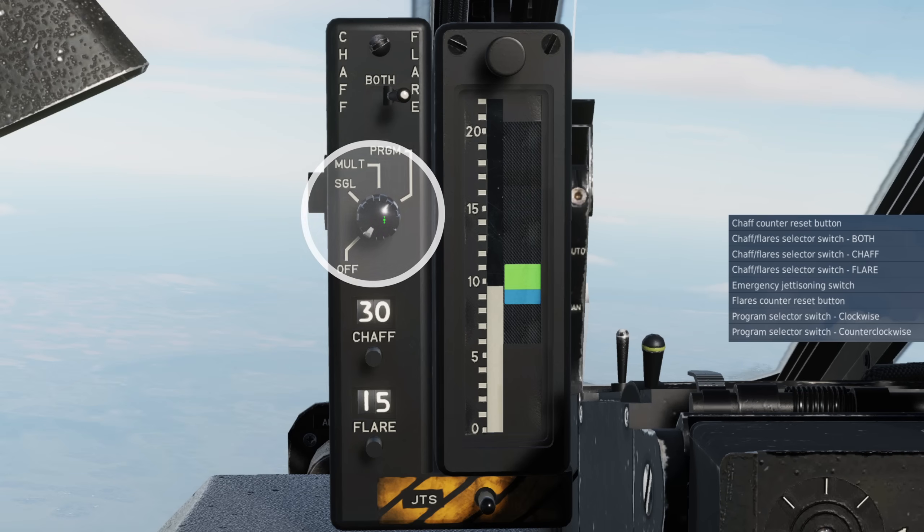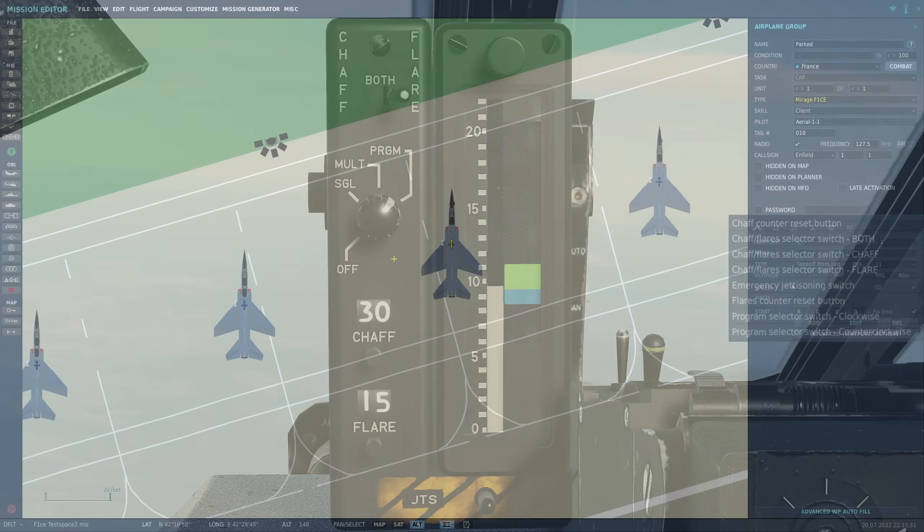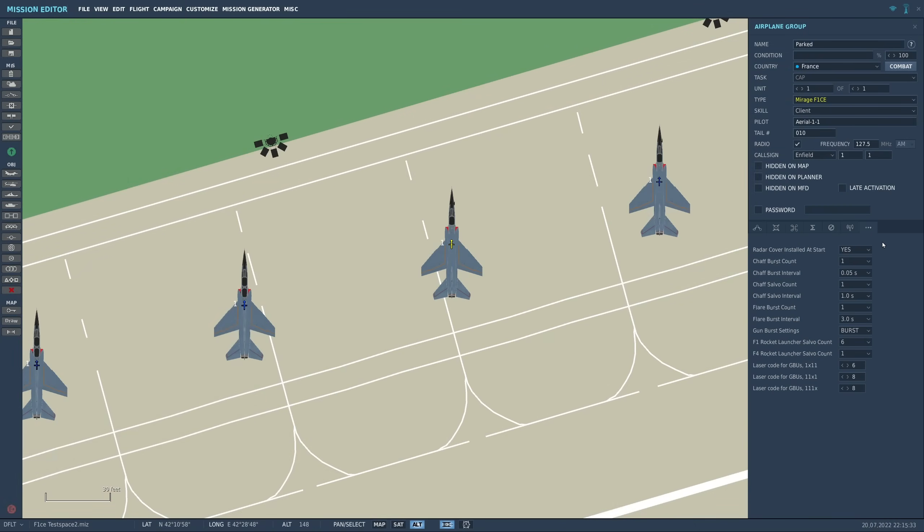The program knob below allows us to power the system, cycling through off, single countermeasure which releases one of our selected per press, multi which drops a pre-configured multiple, or program which runs the multiple several times. These are programmed in the mission editor under additional properties on our aircraft. For example, setting a chaff burst count of 3, interval of 0.1, salvo of 4, and salvo interval of 2 will result in the following.